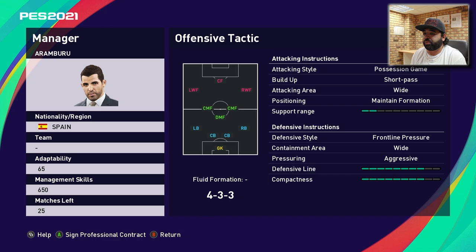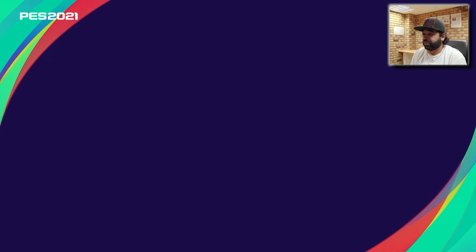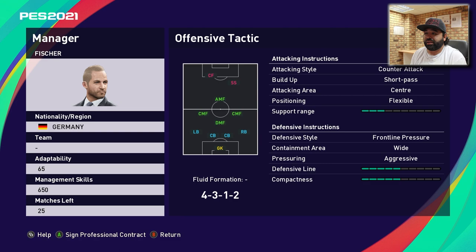Arumburo has possession game, short pass, wide, maintain formation, minimal support range — players stay close together — front line pressure, wide aggressive. The compactness is quite strong, so if you lose possession you're going to get countered easily, especially with a weaker team. Then there's Fischer from Germany: counter attack, short pass, center flexible, close support range, front line pressure, wide aggressive — a nice in-between of attack and defense.